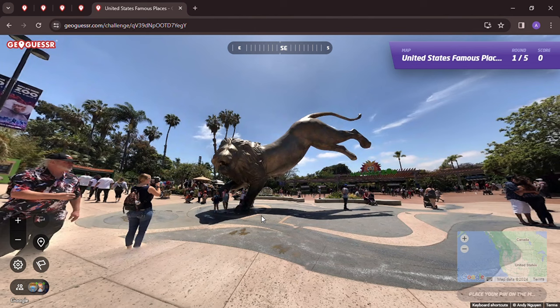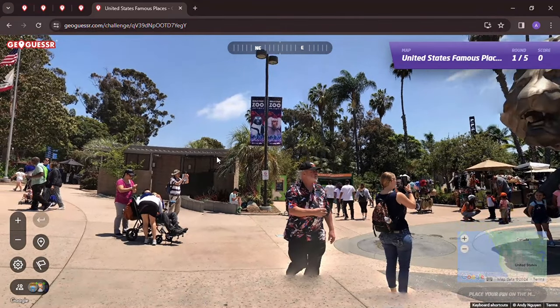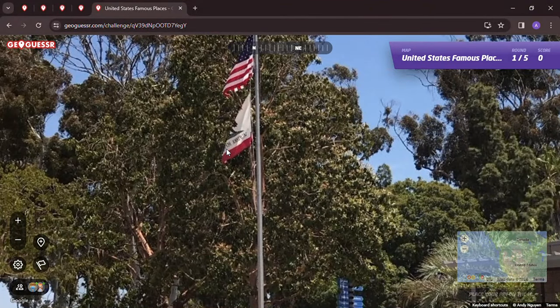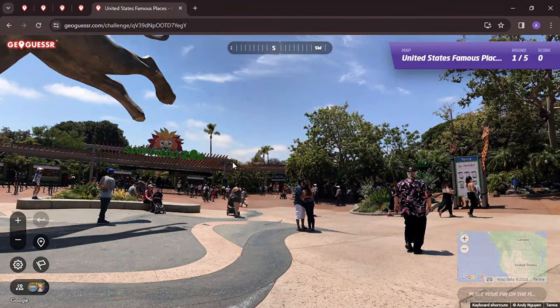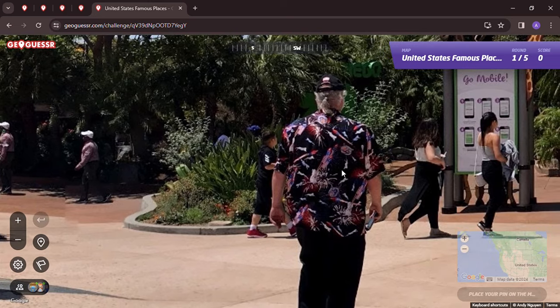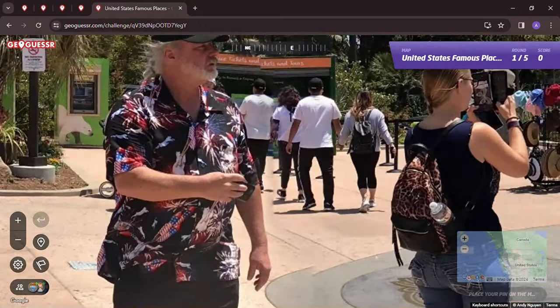Right out of the gate I see palm trees and a lion — it looks like the San Diego Zoo, which I think it is. Nighttime at the zoo. San Diego Zoo is one of the world's most famous zoos. There's the California Republic state flag. I haven't been here but this is definitely a place I'd like to visit. Interesting shirt — this guy has firecrackers with American flags on it.